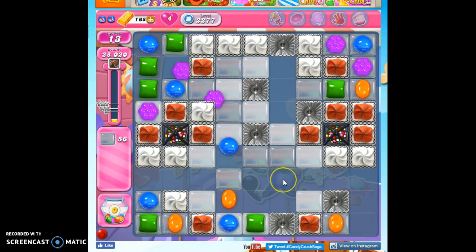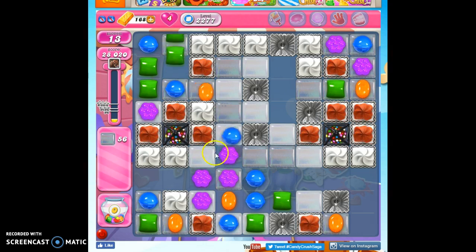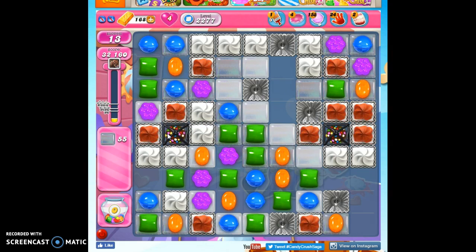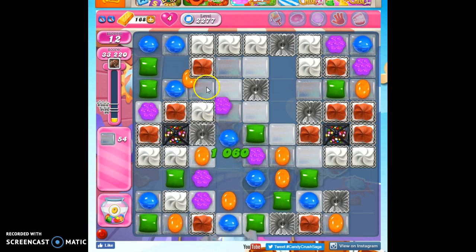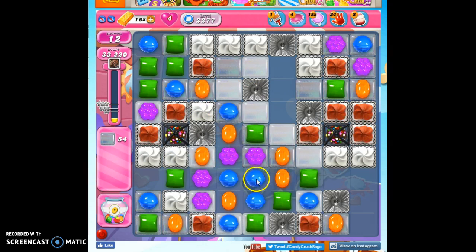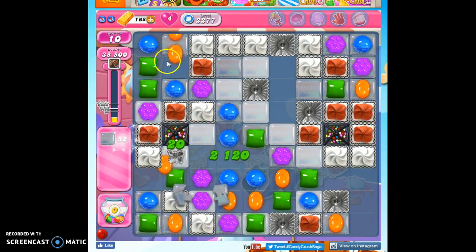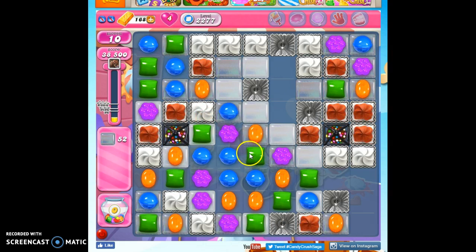Now we've got a little more, and that'll help us get this open. And then once we get these open, we'll see a big change in the board. Now I want to make moves low to the ground to encourage cascading and have things kind of flow across here and make damage for me.